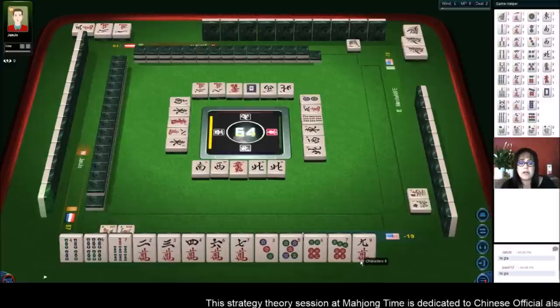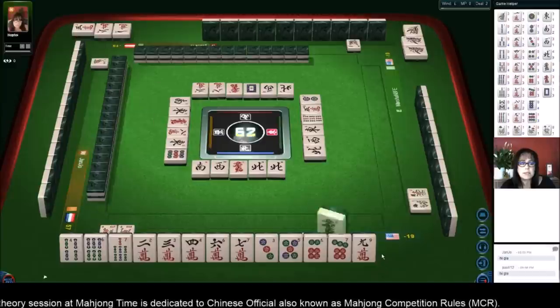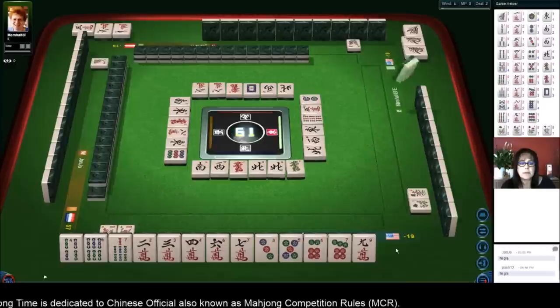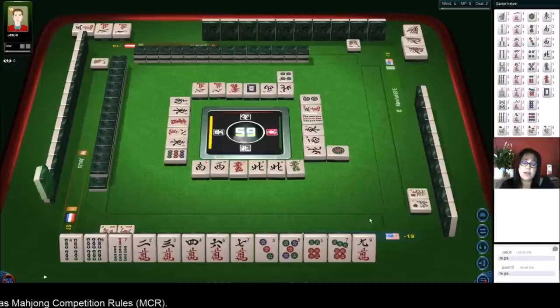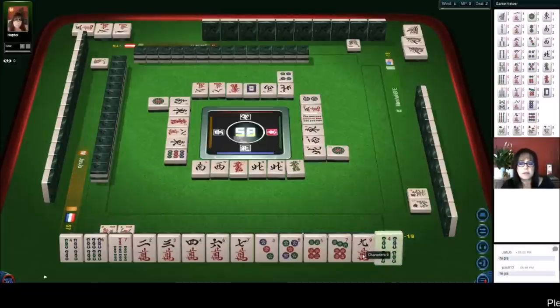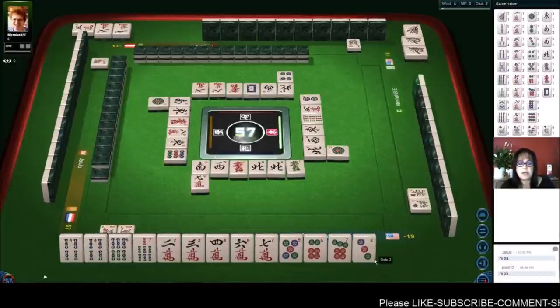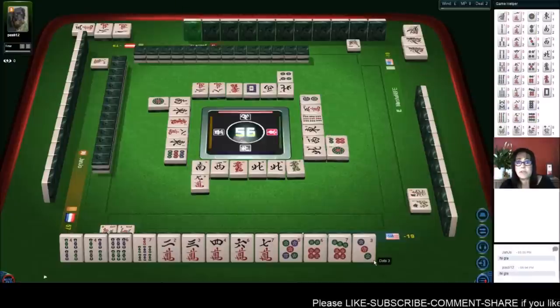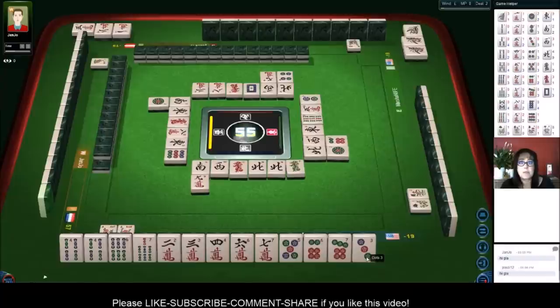There's one five crack out right now. Two characters — but all simples means no honors. If you had an honor, you wouldn't have all simples. We got a pair. Nine characters — got to have a pair. We can get rid of this three dot now. Six dots. We're one away from ready. We need a five bam or a five crack to get ready, and we're concealed at the moment.